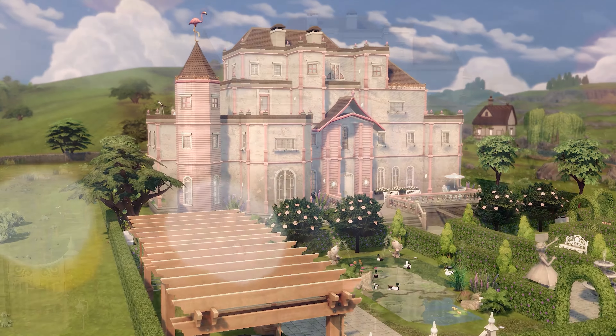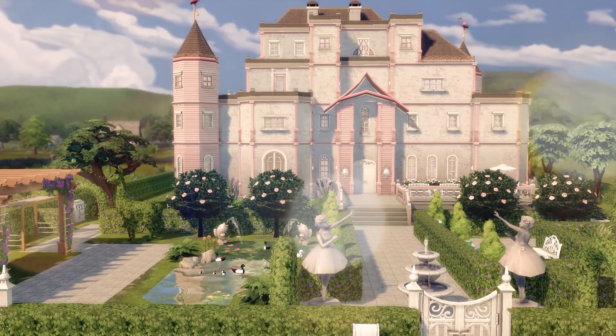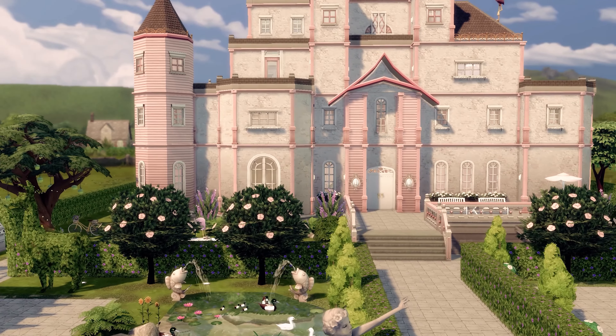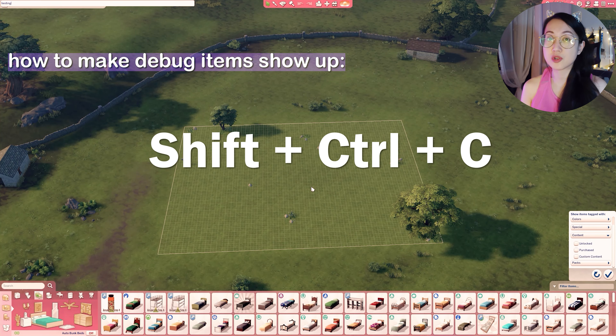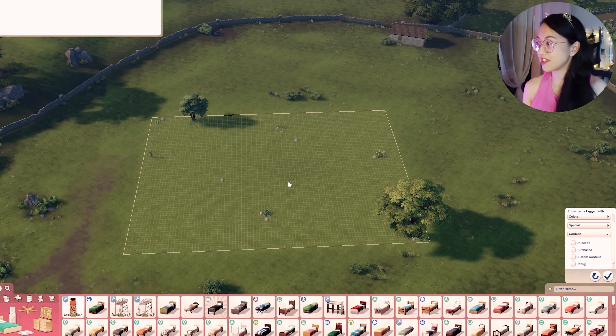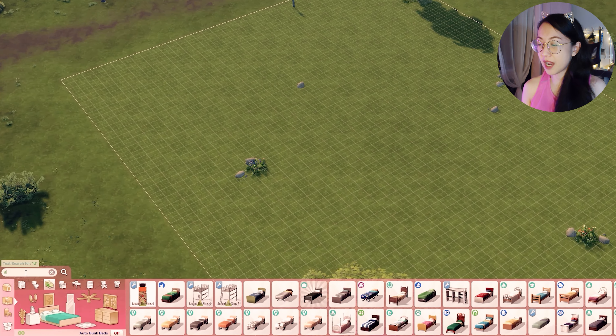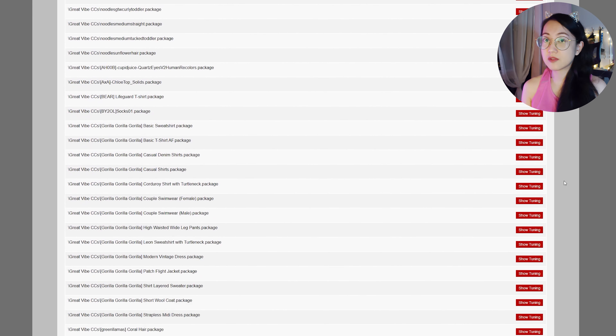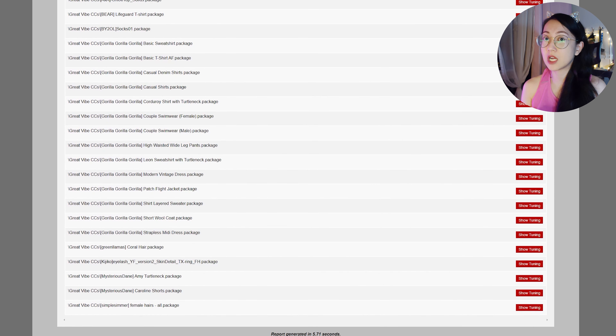Hello friends, 2000s fashion is back! Before we start, I just want to update this video about how to make the debug items and scenes show up. The most updated method: press Shift+Ctrl+C, then type 'testingcheats true', then type 'bb.showhiddenobjects'. That's it, fast and quick. If debug items don't show up in a new update, download Twisted Mexi's Better Exceptions mod to find outdated mods causing the issue, then update or remove them.